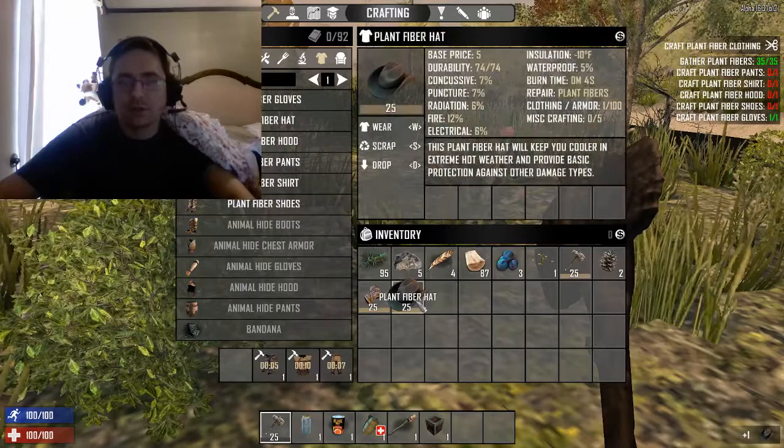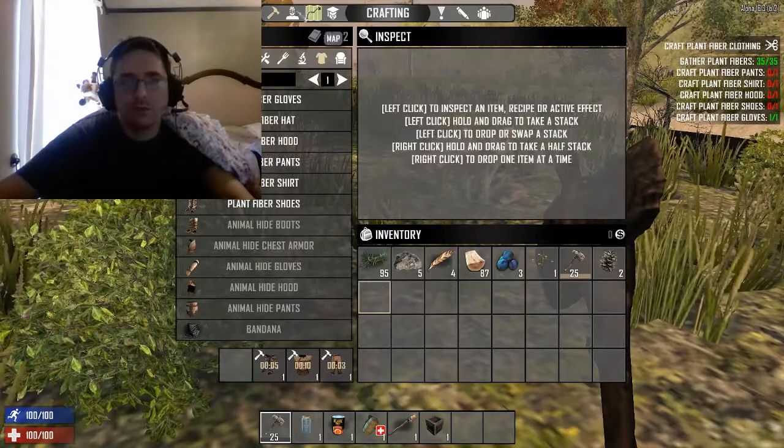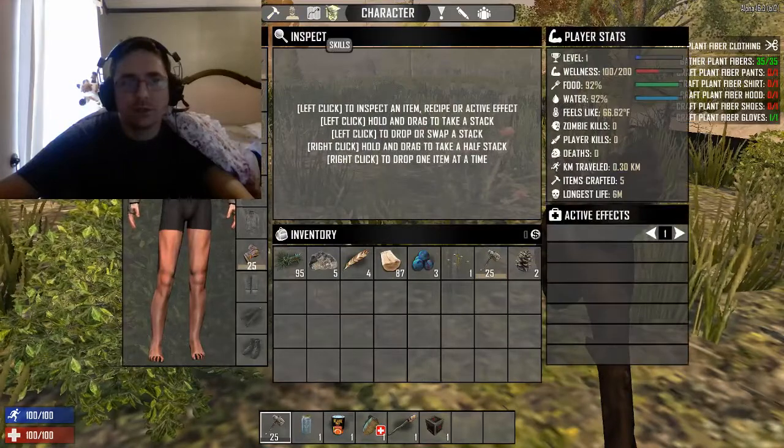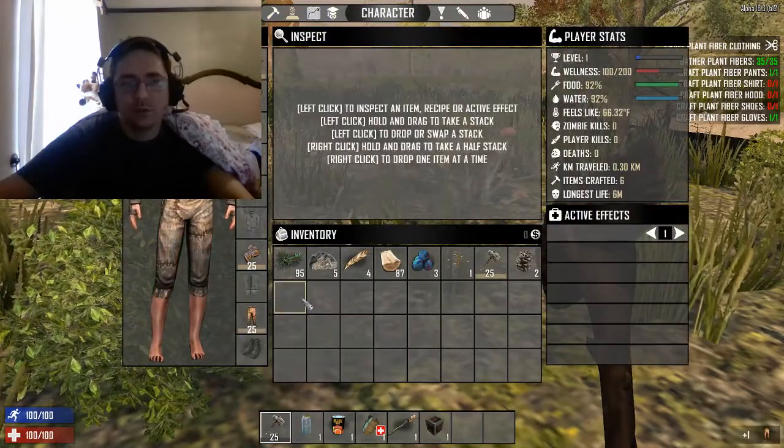And then to equip them, you just left click on it and you hit the W key to wear it. And then if you want to look at yourself while you're doing it, you can just hit the character selection — it'll still show you your inventory. Again, hit the W to wear.